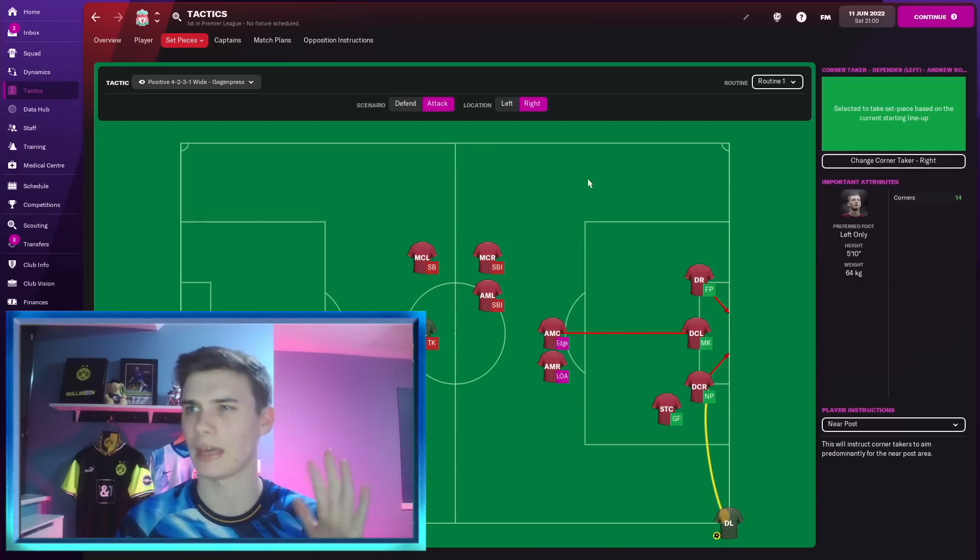Near post corners have been very effective in FM21 as well as FM22, but this is just another level. This is probably the team where it works best because we've got two very good corner takers and Van Dijk is a beast in the air — but that's not to say it won't work for your team. You might have better or worse players, but either way you're still going to get plenty of goals using this.